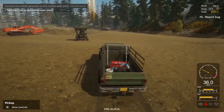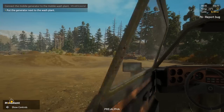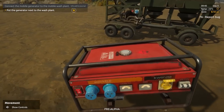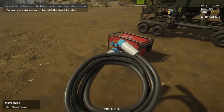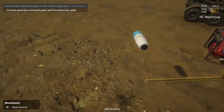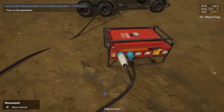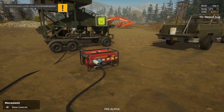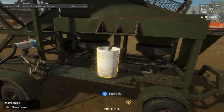Take the truck to the mobile wash plant. Come to a stop here. Put the generator next to the wash plant. Connect the generator and wash plant with the electricity cable — blue on blue. Connect generator and wash plant — that's blue, that makes sense. Turn on the generator — that red switch right there. Nice generator sound. Put the bucket under the mobile wash plant.